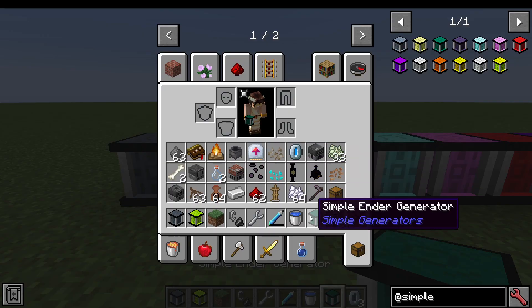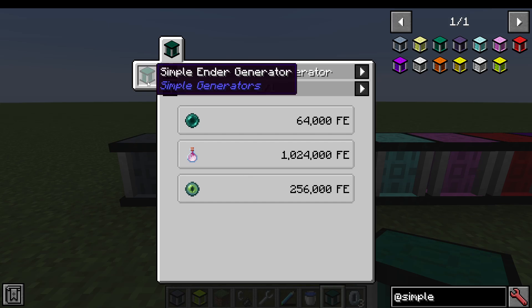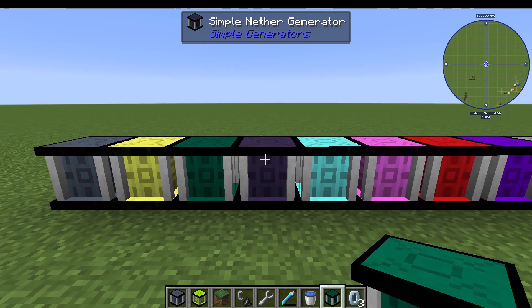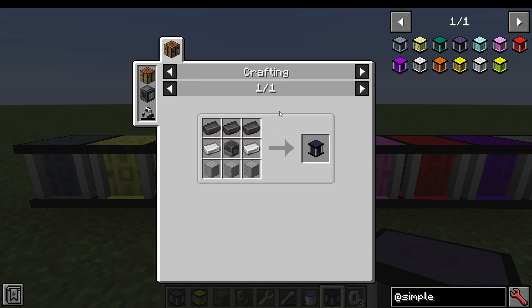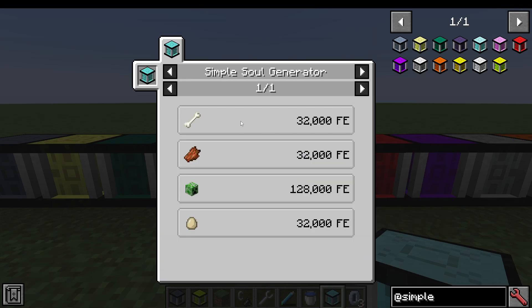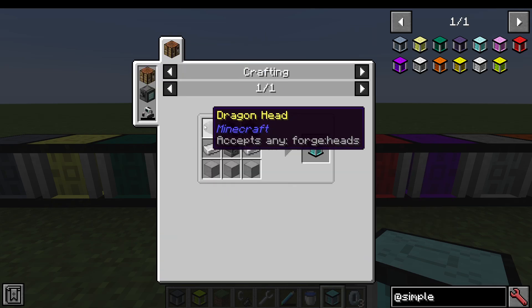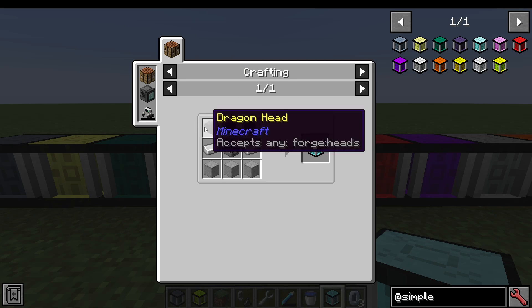We have the Ender Generator, using Ender Pearls, Dragon's Breath, and Eyes of Ender to make huge amounts of energy, made with Eyes of Ender. The Nether Generator makes crazy energy out of Nether Stars, but needs Netherite ingots to make, and obviously the Nether Stars to run. The Soul Generator runs off living things, so Creeper Heads and Rotten Flesh, etc., and needs Dragon Heads or Player Heads — any kind of heads. Dragon Heads are expensive to make.